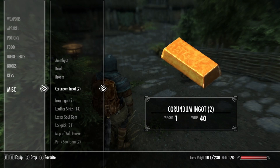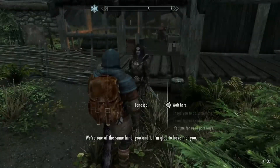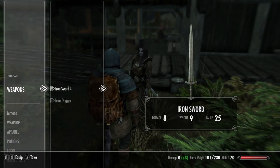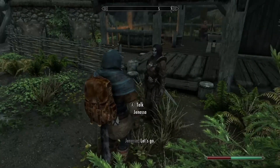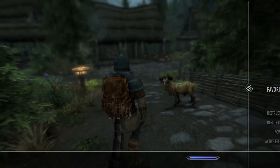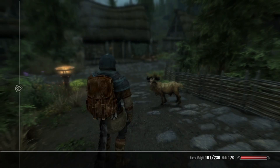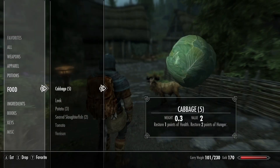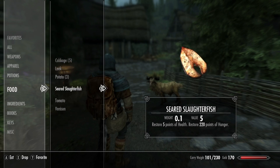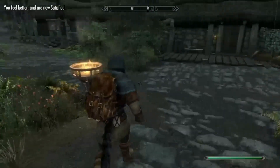We got ingots. What you got, Jane? Jane don't have crap. Okay, so I know a couple spots. Let's first see what's going on here. Okay, we're famous.